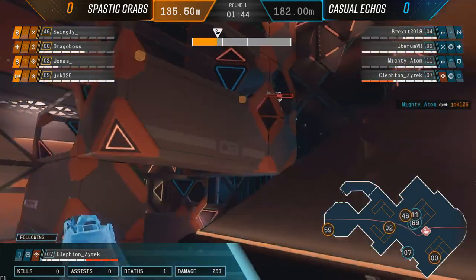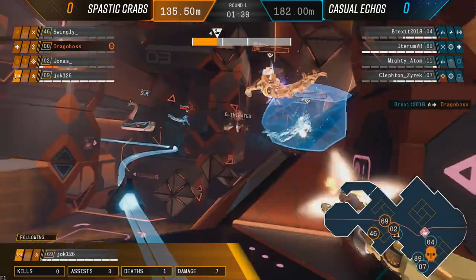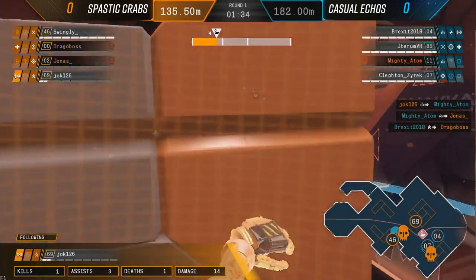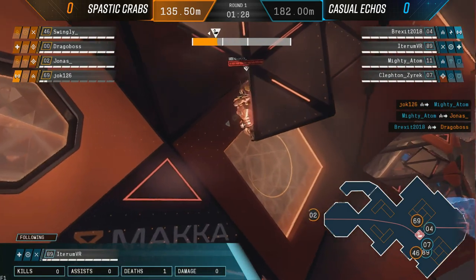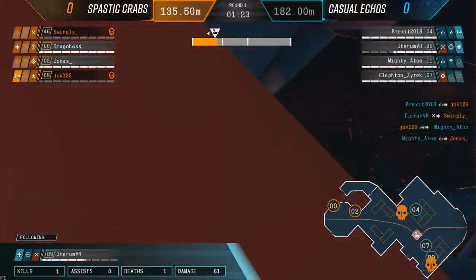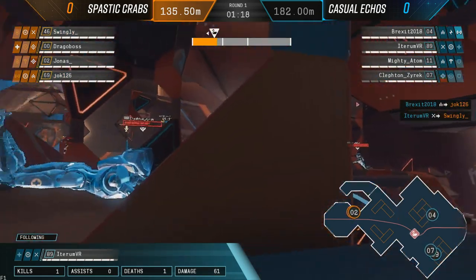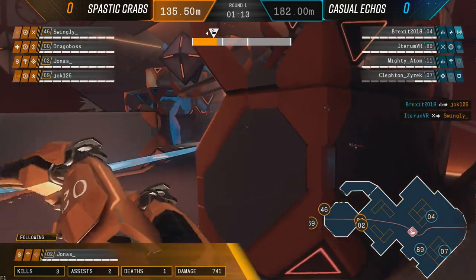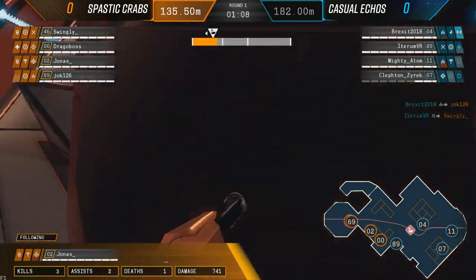Mighty doing a great job in there - I think it was a 1v2 or 1v3 situation, doing a fantastic job stalling out. That's actually something you usually don't want to do, but on payload it has its value, because every second you get here is significantly more valuable in terms of delaying them from pushing that point even just a meter. Because if they don't have anyone on the point, the payload actually starts falling back and retreating, so you can push them back into those open chokes where it's much more difficult to fight through.